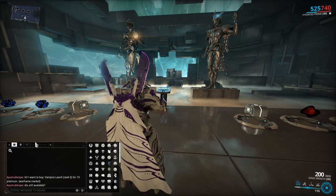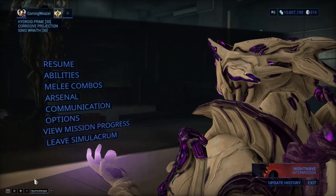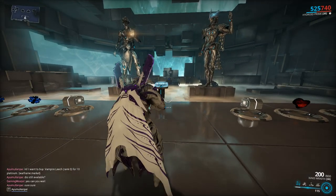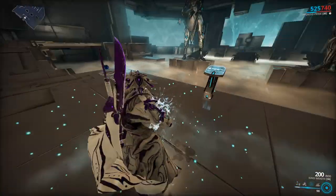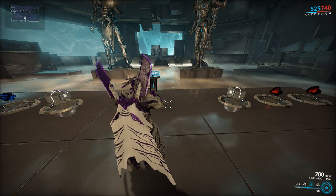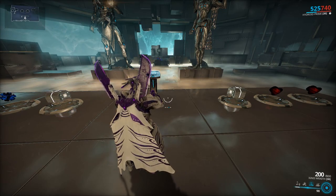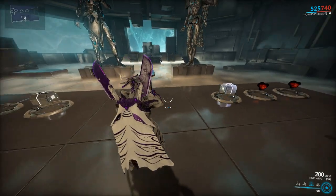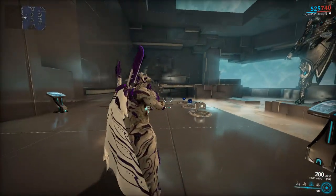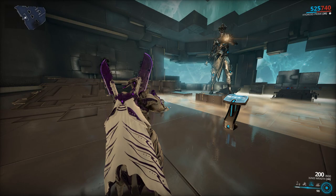That is mostly it for Hydroid. He's a farming frame and he's pretty good at any level because you can always activate his third ability and go invincible. The energy drain on this build isn't that bad either, so you can always use that as a trump card - jump inside the puddle, survive, and gain your shields passively. Hope you guys enjoyed - leave a like, comment, and subscribe. I try to make weekly content with a couple more videos coming up soon. It's been the Gaming Weasel, over and out, peace.